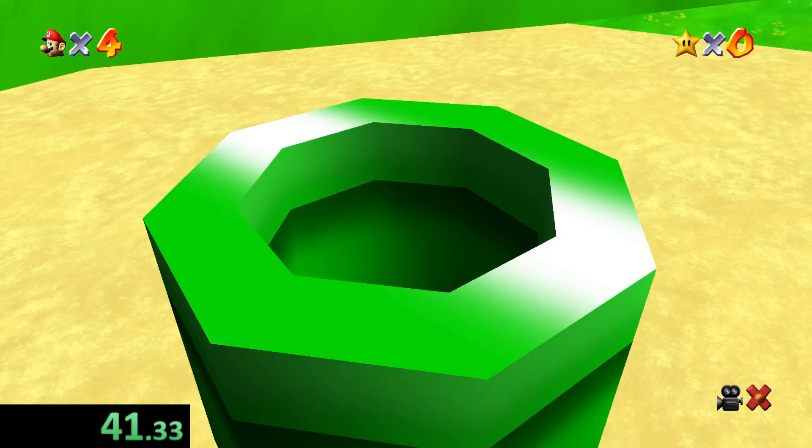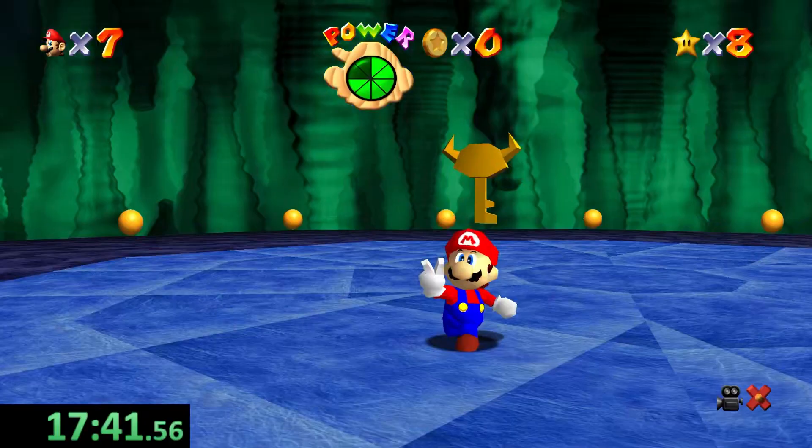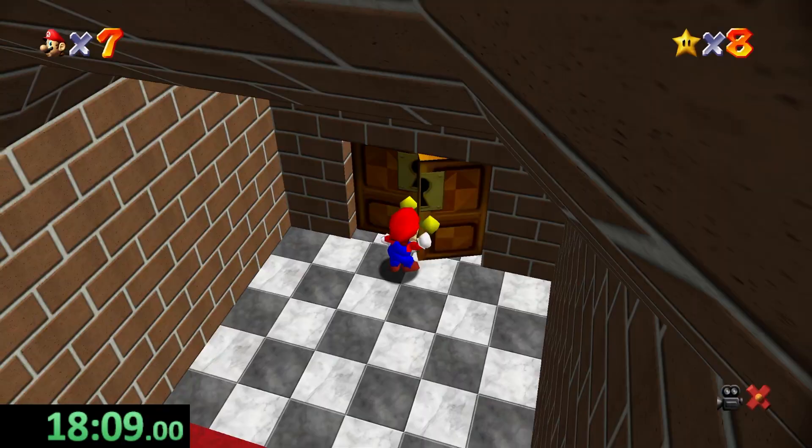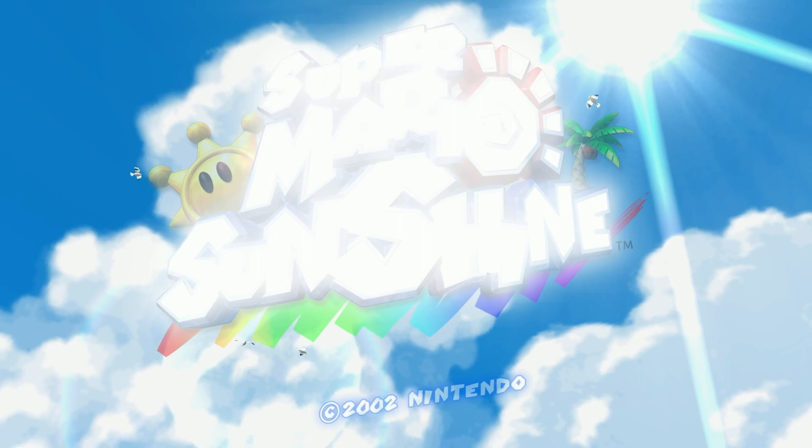Super Mario 64 wasn't going to be near as easy as it was with water. I couldn't think of any lava in this game other than Lethal Lava Land and Bowser's second level in the basement. So basically the goal was to gather eight stars, get the key from Bowser, make my way down to the basement, and head to Lethal Lava Land for a nice soak.